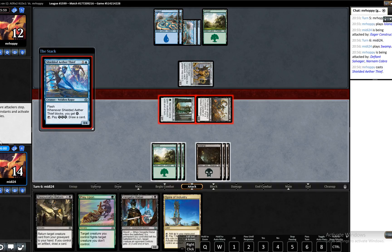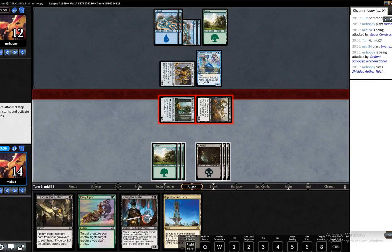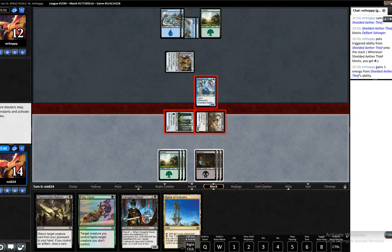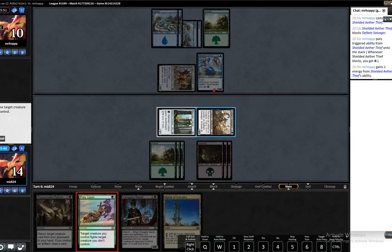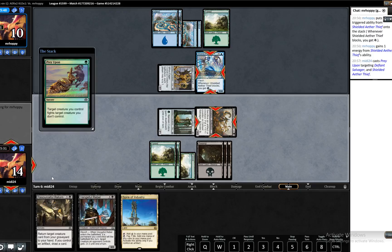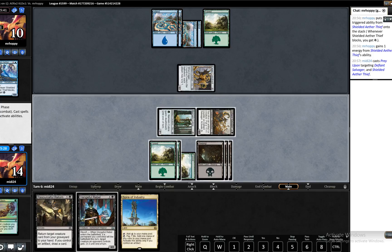Shielded Aether Thief blocking the Defiant Salvager, I presume. I think we'll just Prey Upon and kill it. We'll just go ahead. Consider Disallow there. I'm pretty confident our opponent has Disallow in hand now because he very seriously considered it — he was thinking about using it. So that is worth bearing in mind.